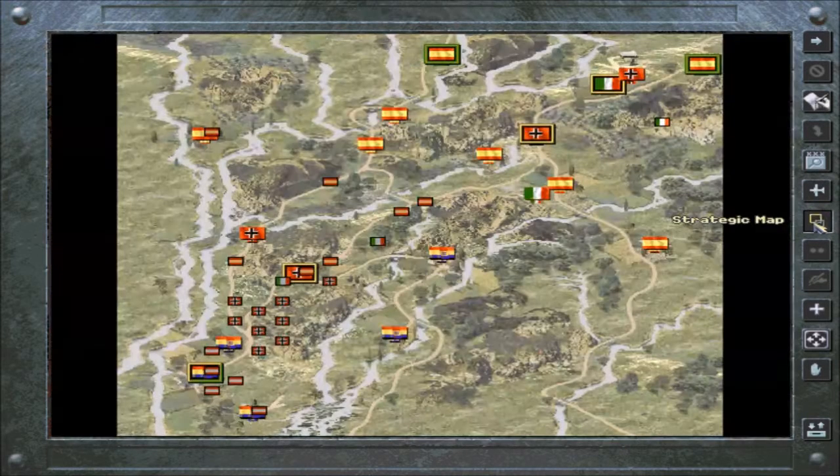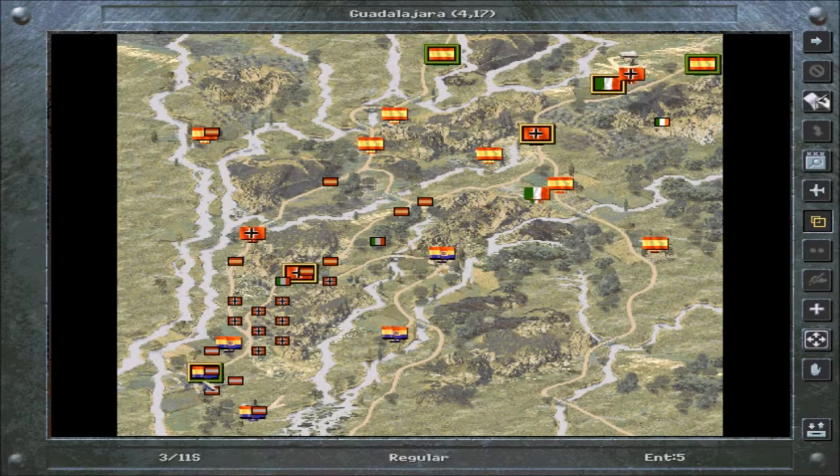Here's a feature I should show you — the strategic map. If ever you're wondering where a town that needs to be retaken is, or an airfield, it'll show on the strategic map as the enemy flag. So we're doing pretty good — I think we have about 5 turns left to capture this city, which we will do.